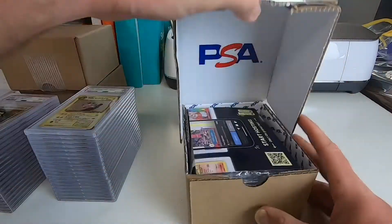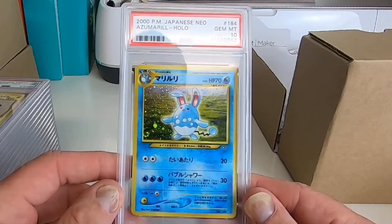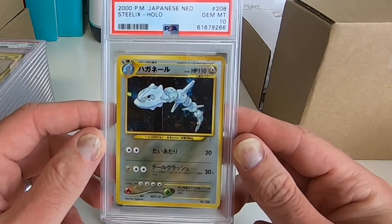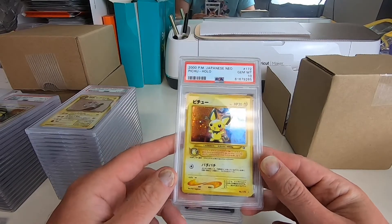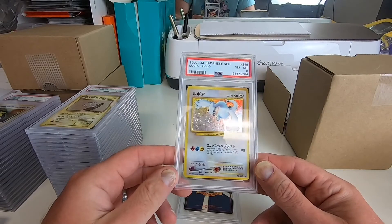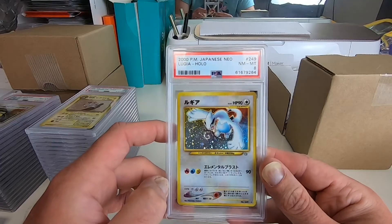Last box. Got a Gem Mint 10 Azumarill — that's a Neo Genesis. We got a Gem Mint 10 Steelix from Neo. We got a Gem Mint 10 Pichu from Neo. We got an 8 on Lugia from the Neo set, with a beautiful swirl coming right out of his mouth — that's about as perfect a swirl as you want.